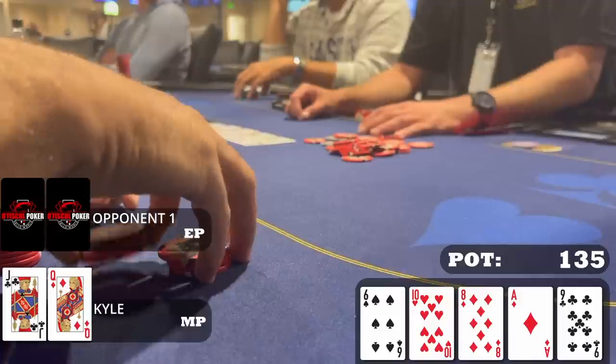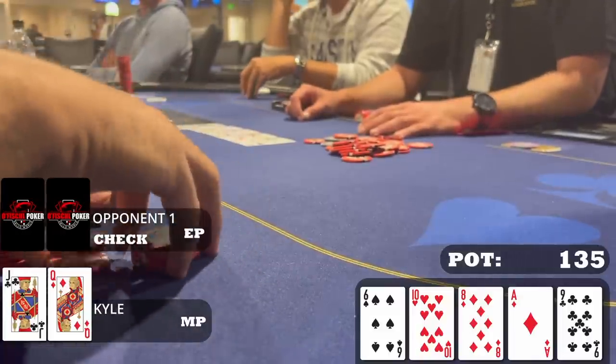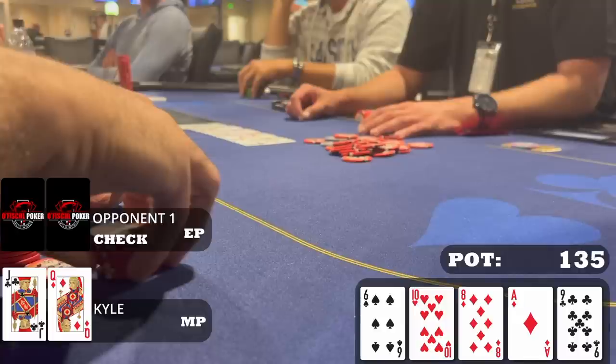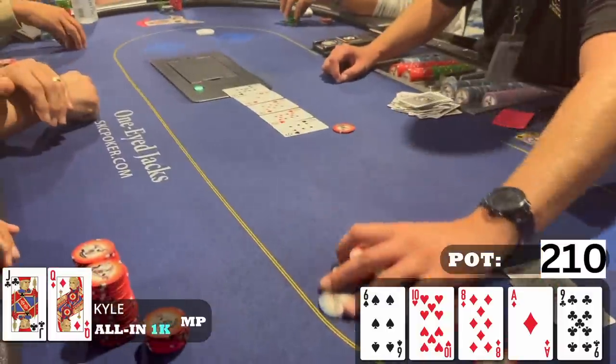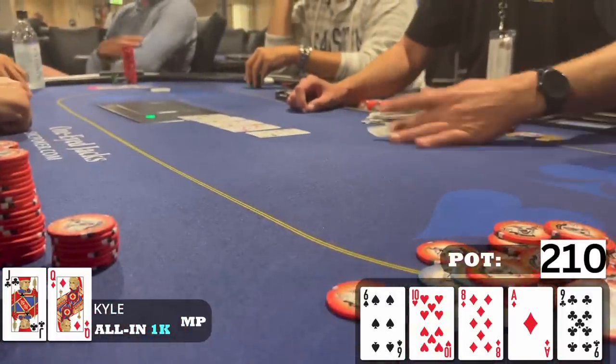How proud do you feel at this moment? My opponent checks to me. With like 75 to 80 behind, I don't think there's a sizing I can go besides all-in. If I had an ace-x I'd probably want to bet and put a 10 in a bad position. If I had king-queen and whiffed I might try to turn my hand into a bluff since backdoor diamonds missed — but we're just going to jam here. My opponent folds very quickly, so probably not getting any more value, but nice to river the nuts.